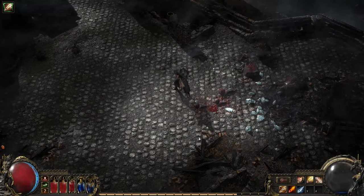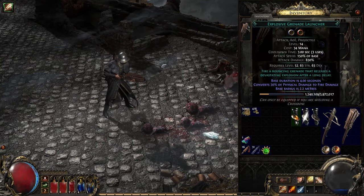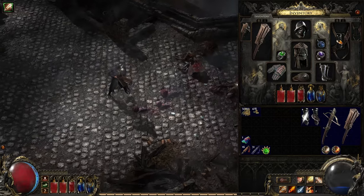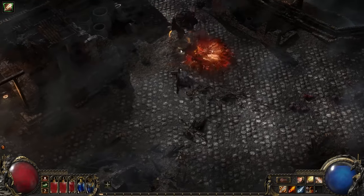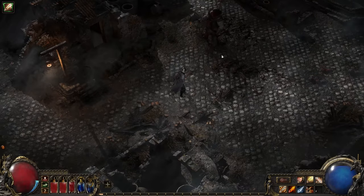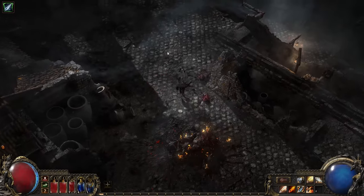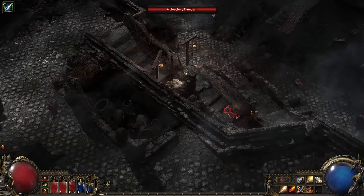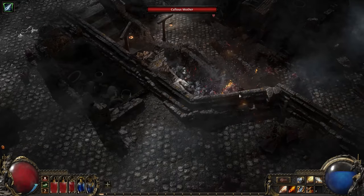Another feature crossbows have is attachments. This is a grenade launcher. As you can see, when I equip it, it appears on the underside of the crossbow. These attachments are just like skill gems, so you effectively get extra skill slots, and you can augment these with support gems, just like regular skills. These grenades take a while to explode, so it's a good idea to pair them with some kind of crowd control, like permafrost burst shot.